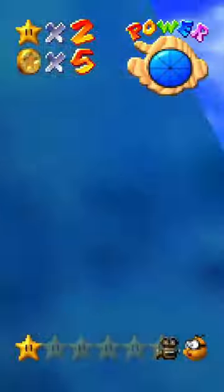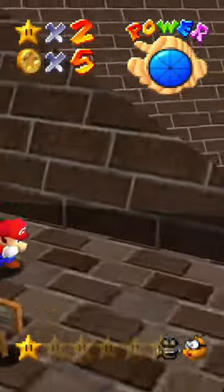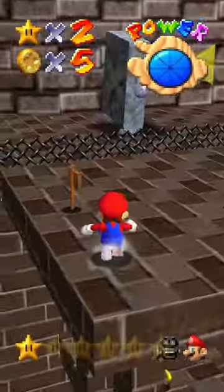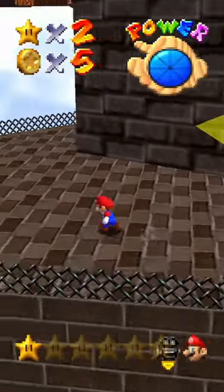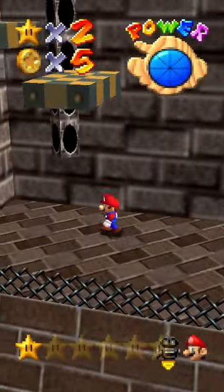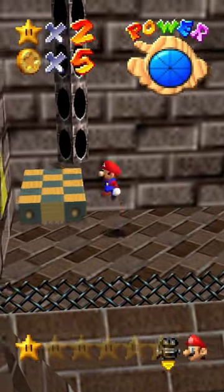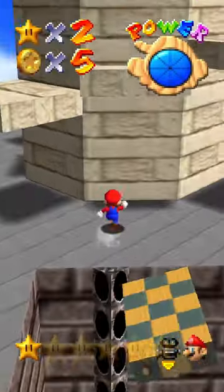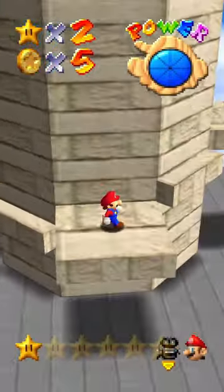Oh well, this one's pretty quick. So yeah, that's a quality of life feature that I've also added in here — the fact that you can just zone out of a level when you collect a star and then zone directly back into that same level, instead of having to jump out of the painting, doff your hat, and then jump back in.